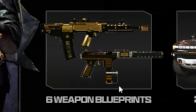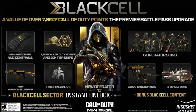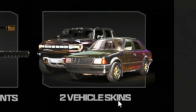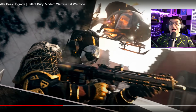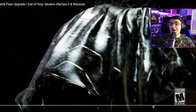These blueprints are for weapons we haven't seen before. This is an F-TAC Siege blueprint for the new AR — if these have tracer fire and effects, we're going to get a lot of weapons getting tracers for the very first time. There are also two vehicle skins that appear to be chrome-like with an oil spill effect, and these might look pretty sick in-game. They also gave us a Black Cell Battle Pass trailer which shows the cosmetics in action.